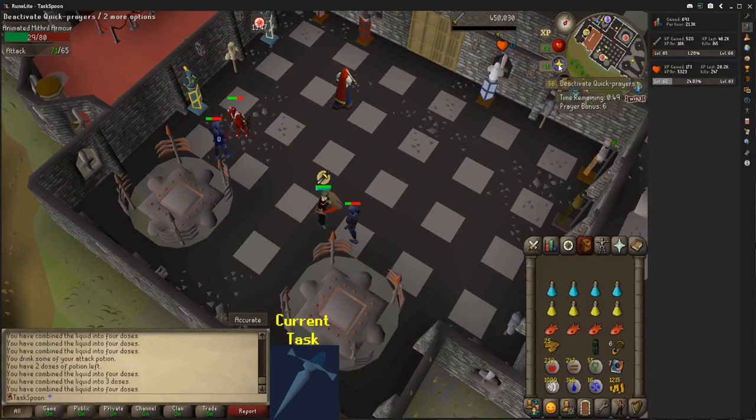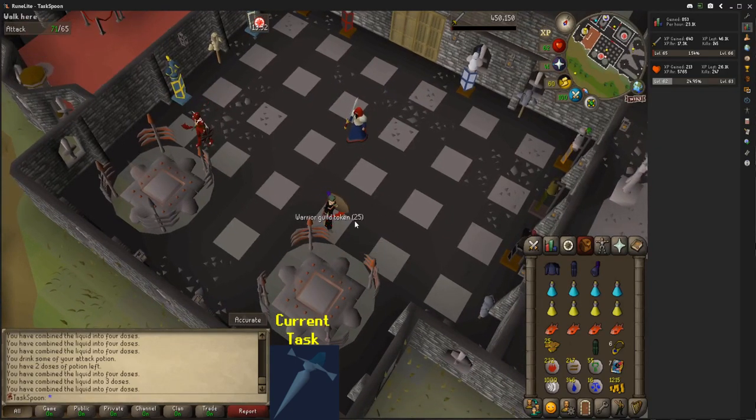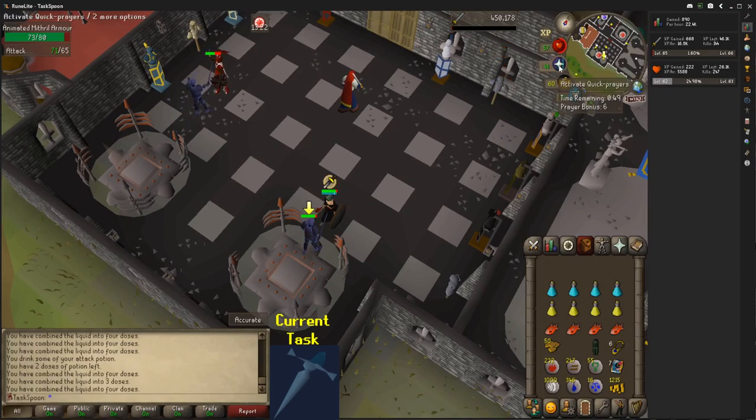The Warrior's Guild has Cyclopses which drop the Defenders, but in order to spend time in the room with the Cyclopses, you need to spend Warrior's Guild tokens, which you get from doing activities around the Warrior's Guild, including killing these Animated Armor. As you can see, I got 25 Warrior's Guild tokens. Each 10 tokens is one minute inside, I think. So I'm going to need a lot of them because I'll need to kill a lot of Cyclopses. I'll be here for a while.